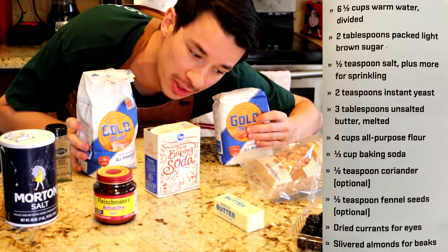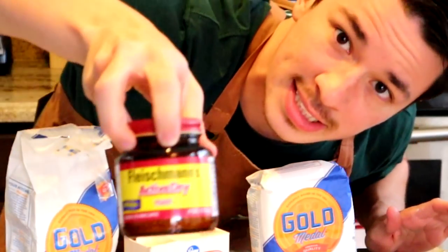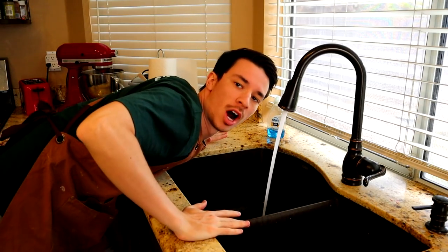By now you're familiar with the ingredients. We need the flour, we need the brown sugar, we need some yeast — yeast, yeast infection — and we need some warm water. Yeast infection.